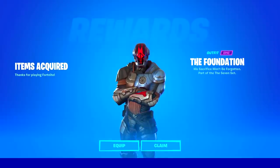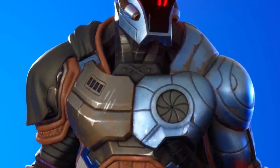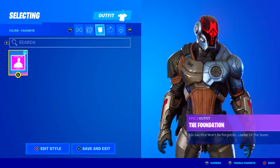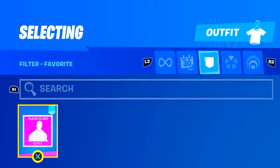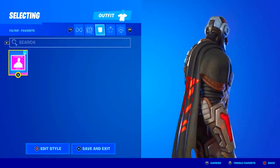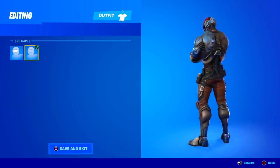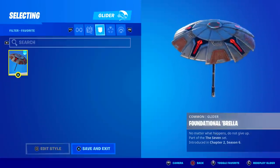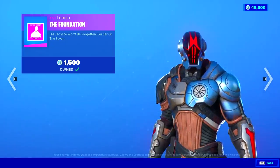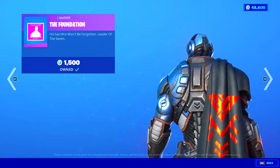Here is what that secret back bling looks like. It is 100% confirmed that the Foundation is coming to the game as an item shop skin — which is quite sad, as he would have been the perfect secret skin for this season's Battle Pass. Here is what the skin will look like within the locker: he is called the Foundation and his description reads 'his sacrifice won't be forgotten — Leader of the Seven.' The skin isn't finished yet so it doesn't have an icon, but it looks super cool. It even comes with edit styles: a cape edit style and a no-cape edit style. This season's Victory Royale glider is actually called the Foundational Brella, and it would match perfectly with this skin.